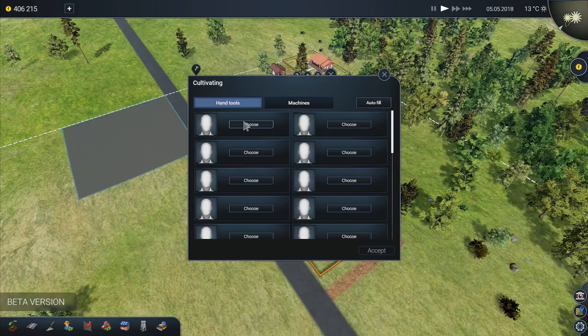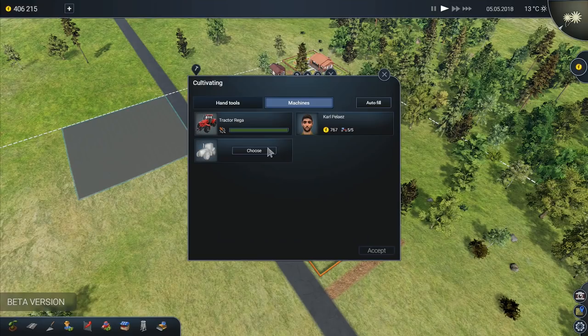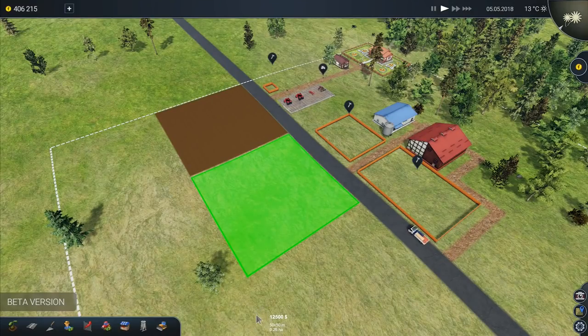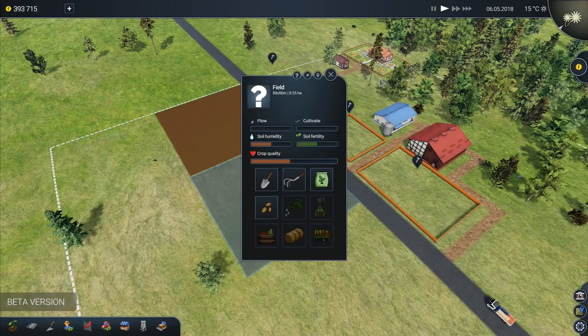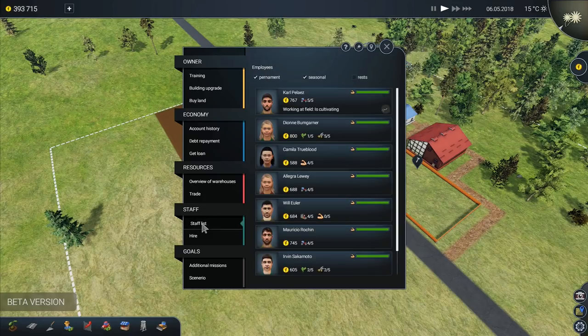So you go into this one here and we're not going to cultivate that by hand. We're going to go in here, choose a tractor, choose our man who's good with the tractors, then go there and choose the cultivator and accept. So that one's going to start working there. Now we've got two tractors, so we're going to build another field. That field can go right there like that. I'm going to make this one as big as it can go. Let's check our workforce - if we go to our workers, we can then go to the staff list. That guy's five of five. We've got a beekeeper there - Dione Bumgarner, she's five of five, so she can do the beekeeping.